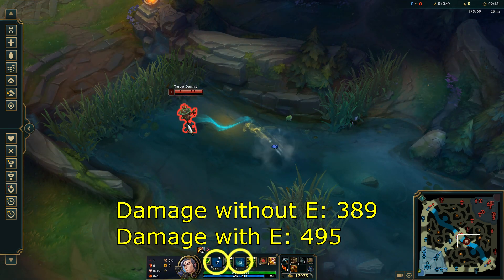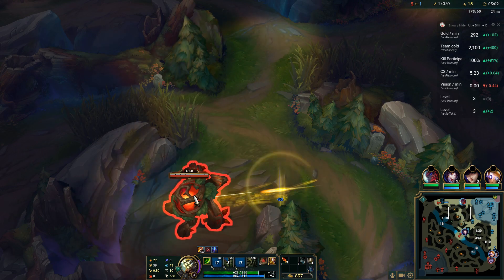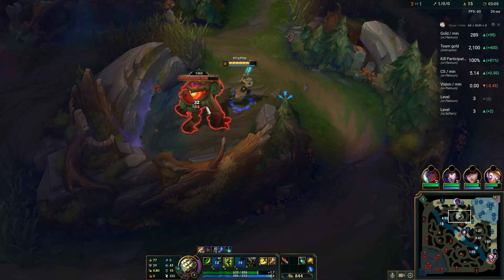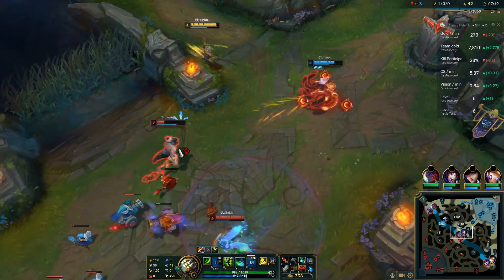Since your E gives you on-hit true damage and the duration is halted during the Q, it is best to use E before your Q. Since the damage of your Q has several instances and takes a while to complete, make sure to use your E right at the beginning to make the most out of the ability.